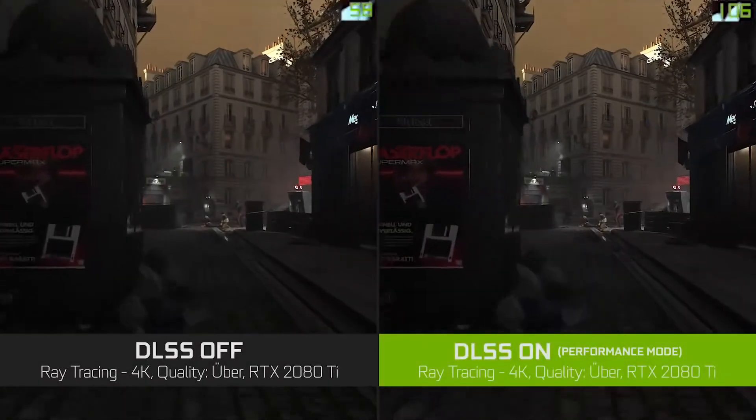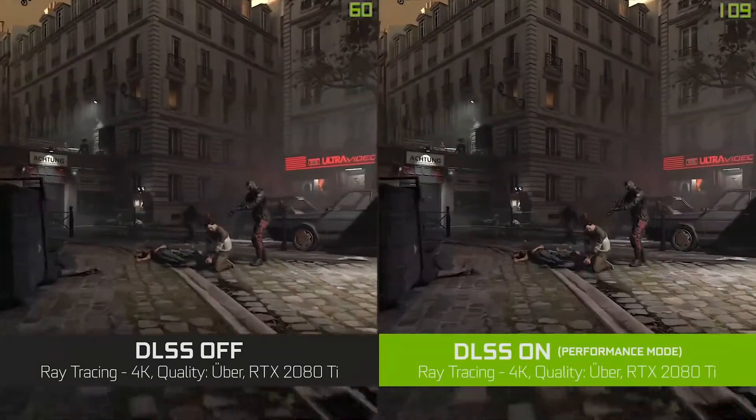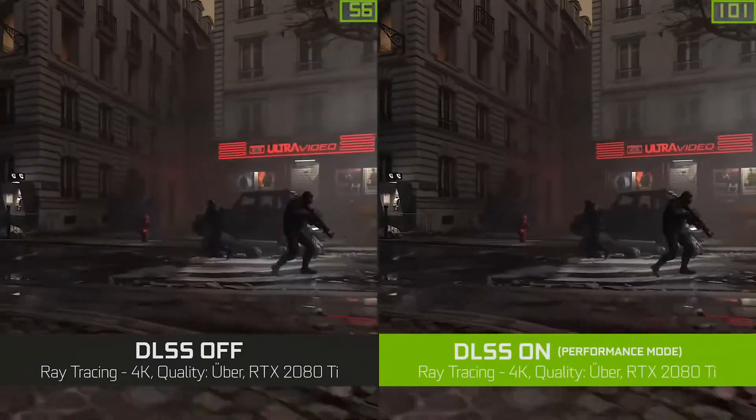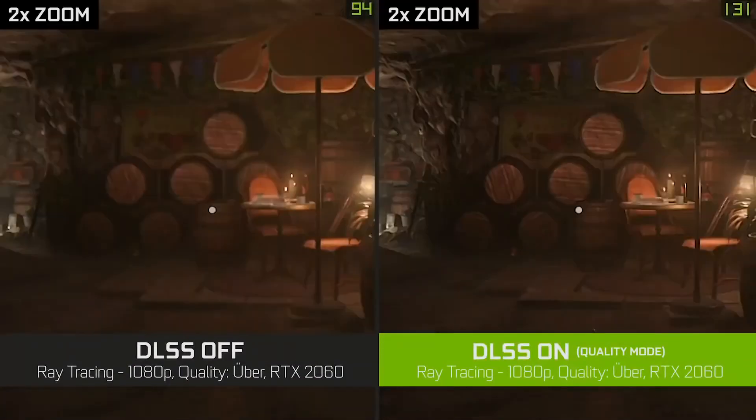If we look at Wolfenstein Youngblood, you'll notice again that we're getting really comparable image quality to native rendering and a tremendous boost in frame rate. If you zoom in on this particular spot, you'll notice that with DLSS enabled, we're actually getting better definition on the barrel than native rendering.